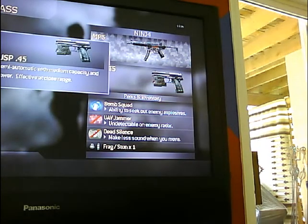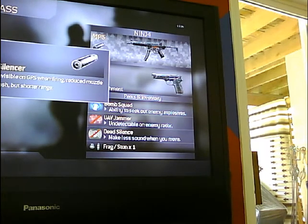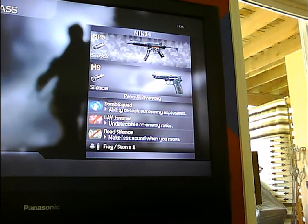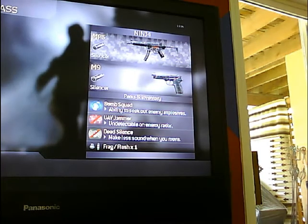My sidearm is the USP, because it's one I like, but I'm starting to try the M9, so I'm switching my class as we go. For special grenades, it's either stun or flash. I'm getting used to flash grenades, so I'm going to switch it anyways.